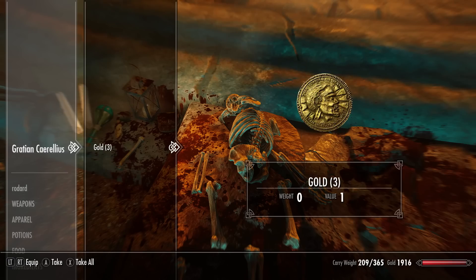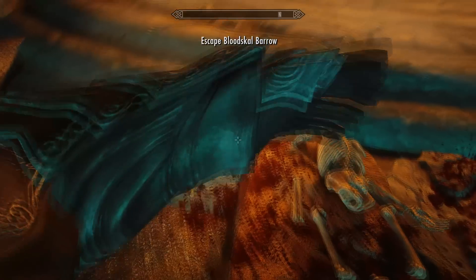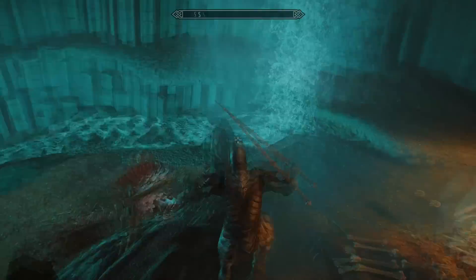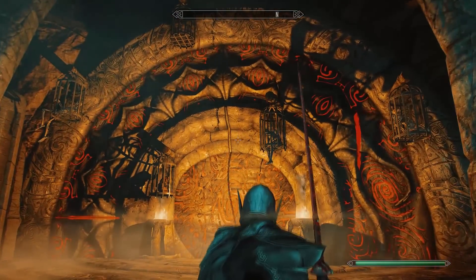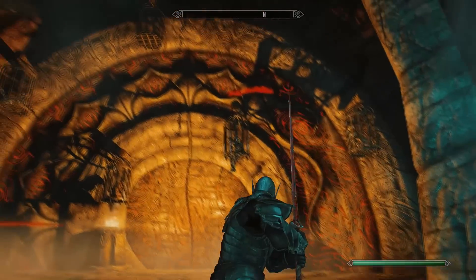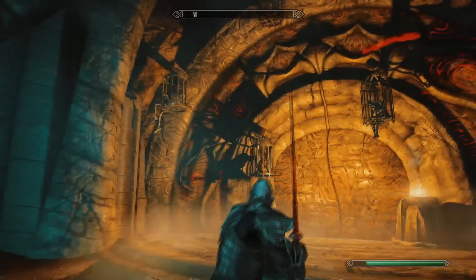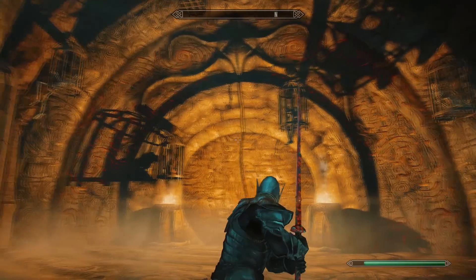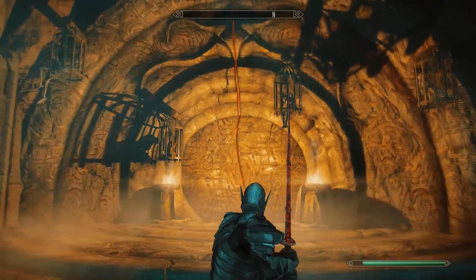Now we have the Bloodscythe blade — let's equip it because we need it to solve the puzzle door. As you can see, if you do a sideways power attack and hit the corresponding section it opens part of the door. Then a straight power attack unlocks the next section. Repeat on the other side — sideways power attack, then straight — and finally one more sideways attack on the other side. The final red line appears down the center and opens the door.